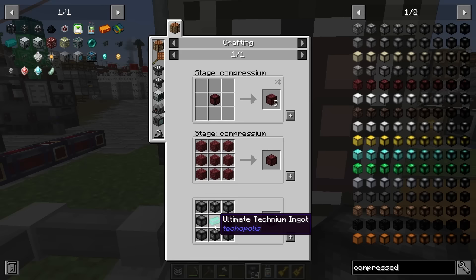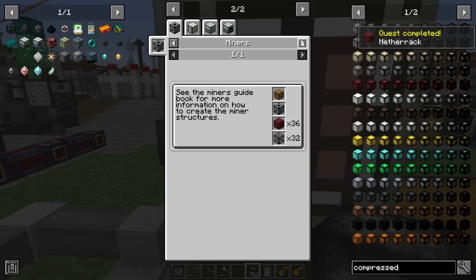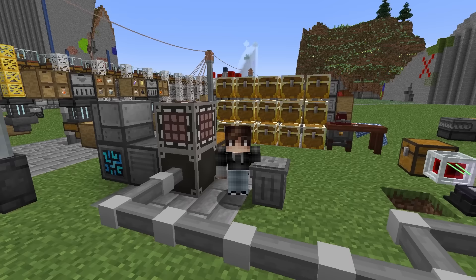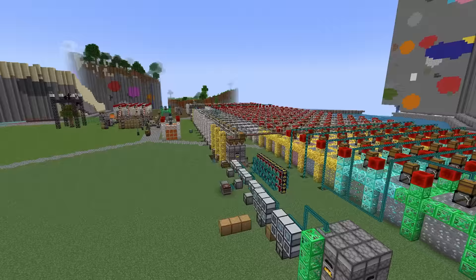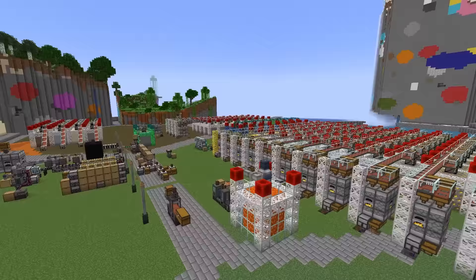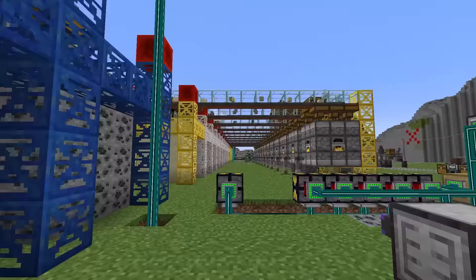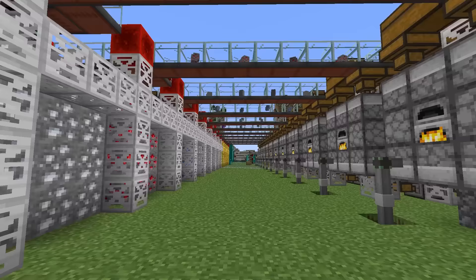Using our last ultimate Technium to craft compressed netherrack — we can down-craft that to normal netherrack, though to auto-mine netherrack we need a netherite support frame and can't put this off any longer. It's time to finally rearrange the entire base. Looking at the mess that's been hobbled together — functional but extremely inefficient, using a ton of mods to do the same job. Ideally we want all processing done in a single area.